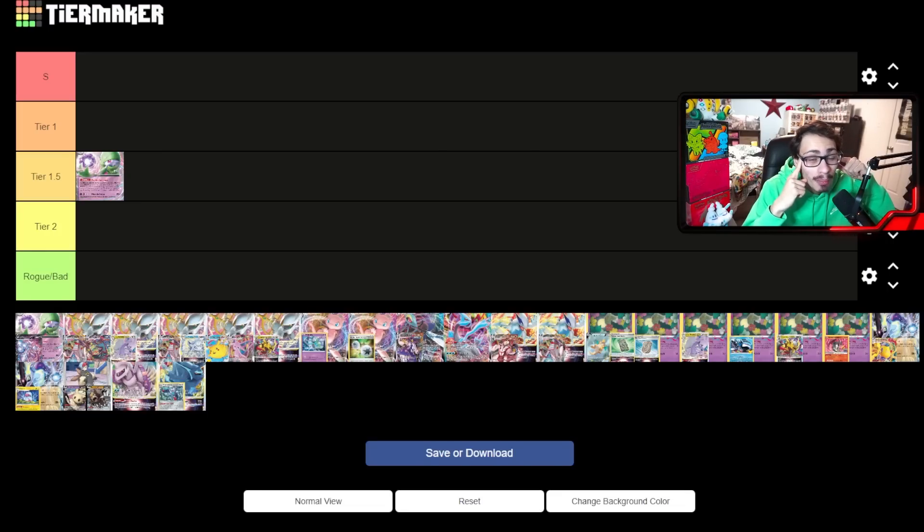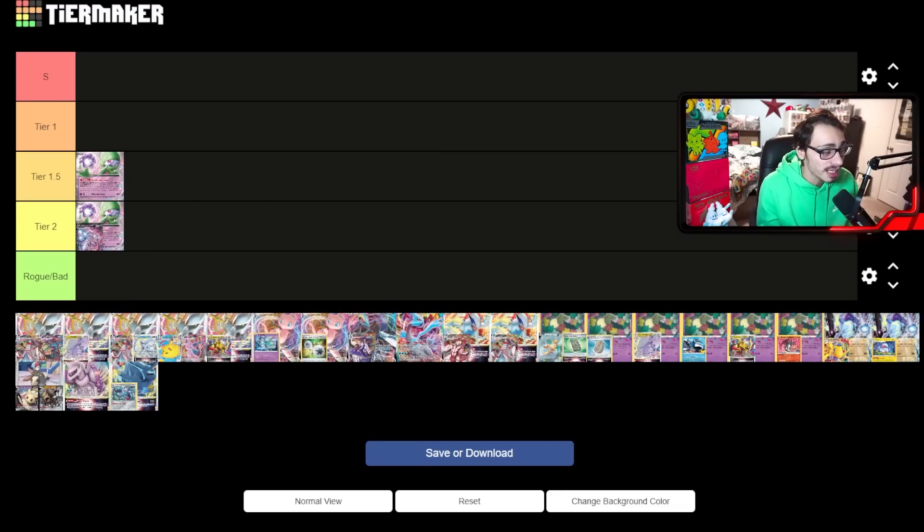I think Paldea Evolved might give Gardevoir more legs, but for now Gardevoir EX is just a tier 1.5 deck. I also think it struggles against Arctina, and Arc Dura Umbreon is another matchup I think Gardevoir will have a hard time beating. Lugia is still going to be tough for Gardevoir at the end of the day. Then we have Gardevoir Mewtwo, which is probably a tier 2 deck — it's definitely the worst Gardevoir deck.